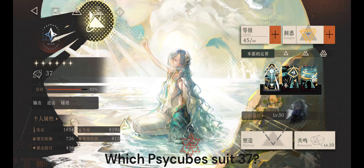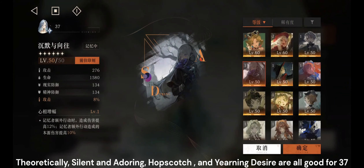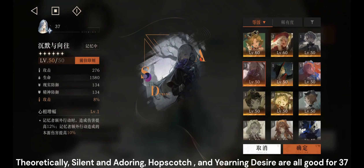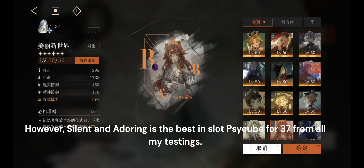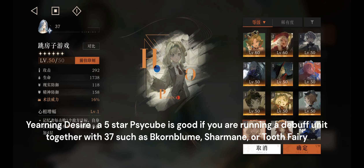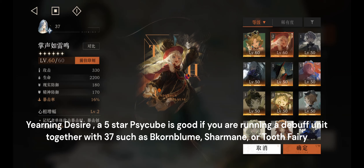Which psycubes suit 37? Theoretically, Silent and Adoring, Hopscotch, and Yearning Desire are all good for 37. However, Silent and Adoring is the best-in-slot psycube for 37 from all my testing. Yearning Desire, a 5-star psycube, is good if you are running a debuff unit together with 37, such as Cornblum, Charmaine, or Tooth Fairy.